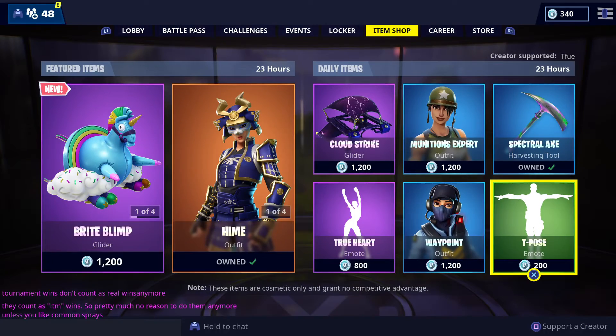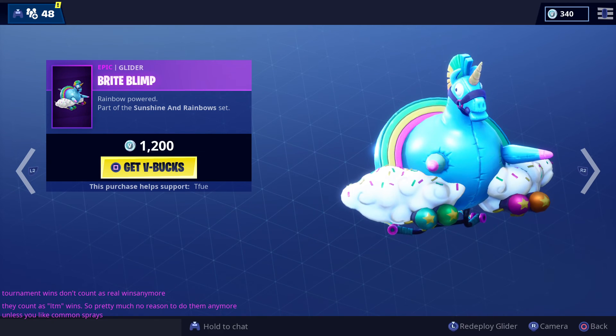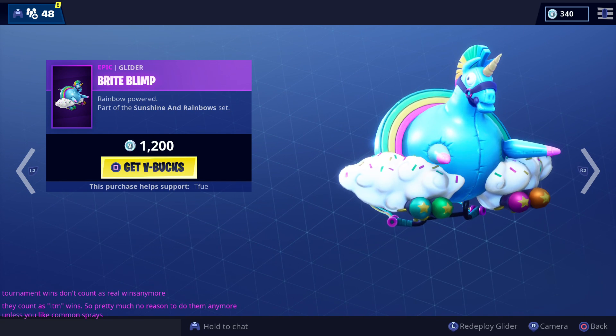And the T-pose emote is absolutely not worth it — not for 200 V-Bucks. But this new glider is insane. I hope you guys enjoyed this item shop video. Remember to subscribe, like, and comment. Let me know down below if you're getting anything in the store today, and I'll see you guys in the next video.